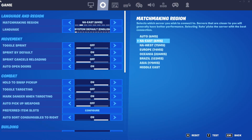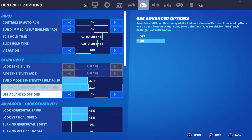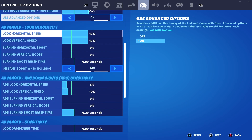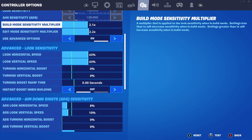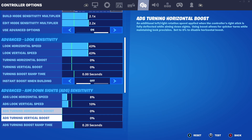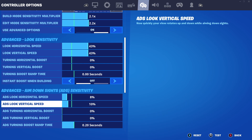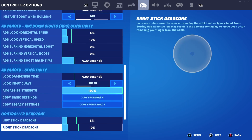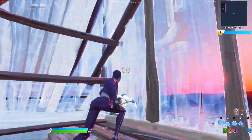The next pro settings we're going to try out is Marrow. He uses a 2.1 build mode and 2.2 edit mode, which is the same as mine, and a 43 horizontal and 43 vertical — a little faster than mine but same as Day's. He uses an 8 horizontal and 10 vertical for ADS, which I don't really like since I prefer these to be the same, and then his dead zone is 8/10 as well. Let's see how this feels.